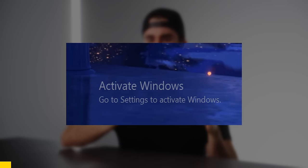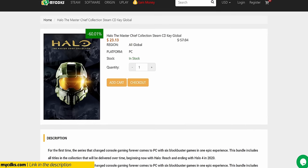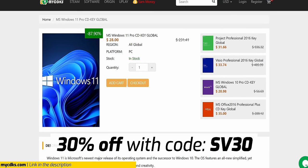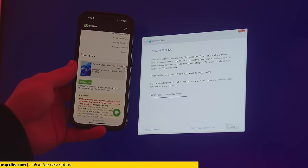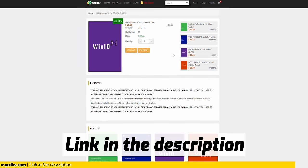If you've got that annoying 'activate Windows' watermark in the bottom right of your screen, then it's time to activate Windows, which can be done through today's sponsor, MyCDKS.com. MyCDKS.com is an online storefront full of discounted games and software like Windows 11 Pro, which using my discount code SV30 can get you it for as low as $19.60. This exact Windows key that you saw me purchase is the exact same one I'm going to use later on in this PC build guide to activate Windows. So that's how you know it works. Get discounted games and software through MyCDKS.com, which can be found at the top of the description below.